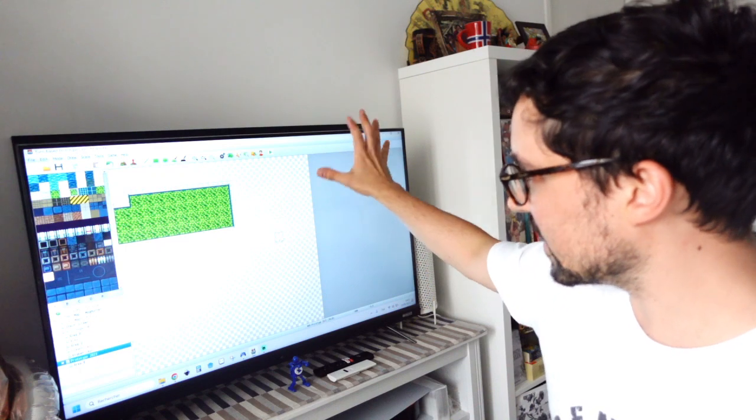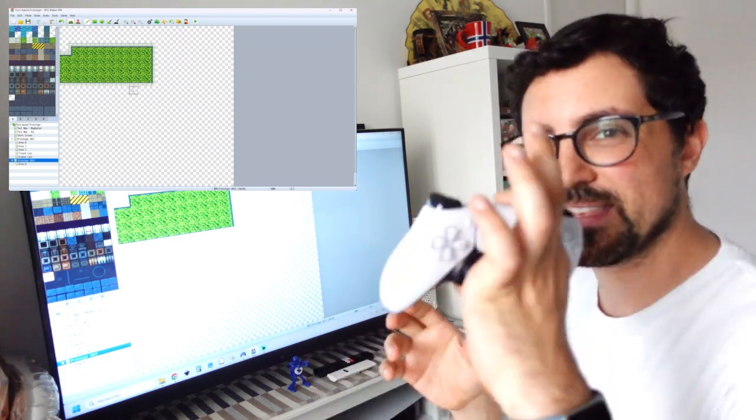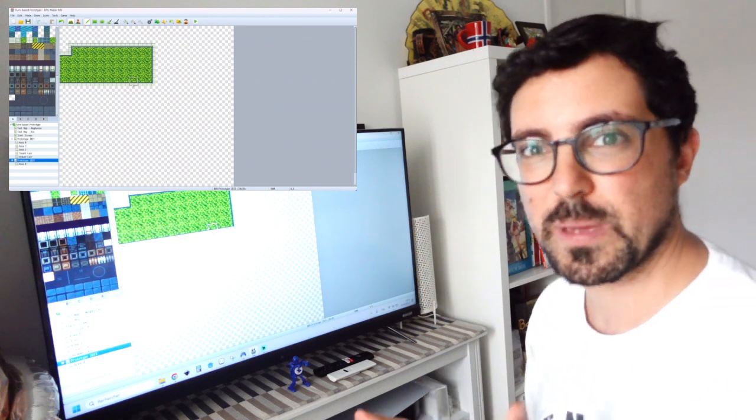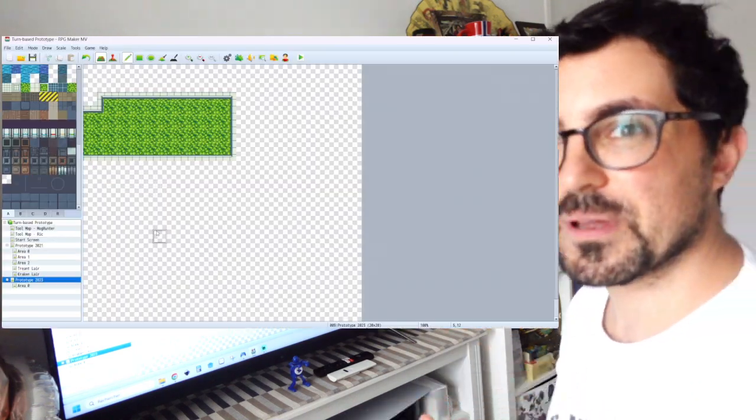Now let's talk about my setup for game development. We changed apartments and in this new place I don't really have a fully dedicated desk setup, so it's still a bit of a struggle. But there is something I'd love to share: my TV. If I turn the TV on, you should be able to see RPG Maker MV. I mapped keyboard keys to PS5 buttons so I can basically use RPG Maker MV while on the couch, looking at it as if I'm playing a game on the TV.